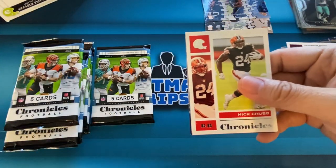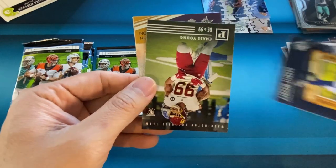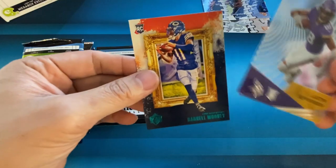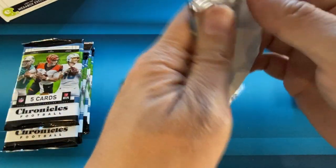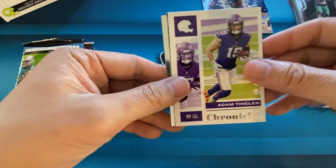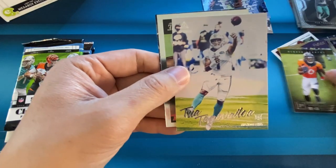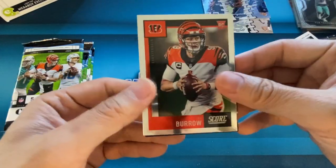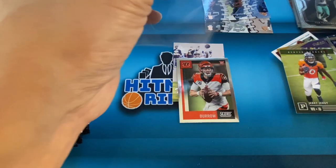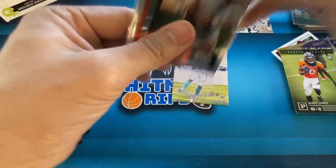If you guys are interested, I do have a group break coming up tomorrow with Chronicle's Football hobby and retail mix. Nick Chubb, Darnell Mooney, Chase Young. Justin Jefferson on the Clear Vision, and then Darnell Mooney is going to be the Gridiron Kings teal. We have Adam Thielen, Jerry Jeudy on the Panini, Tua on the Luminance. There's a nice OptiChrome — that's a Joe Burrow Score. And then a nice Herbert, and the Herbert's going to be a teal too. Pretty much every card on here is a rookie.